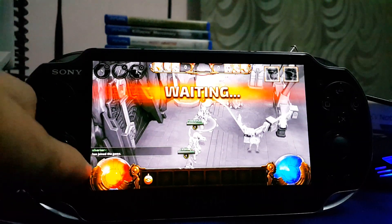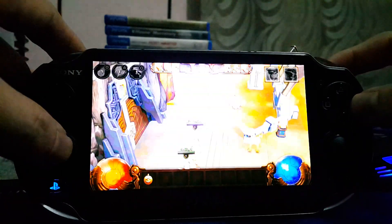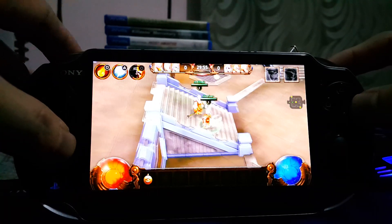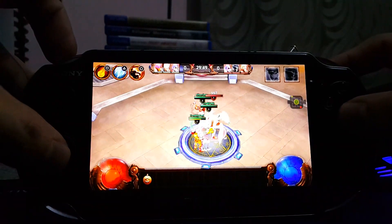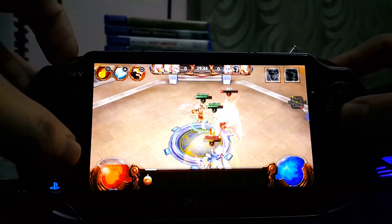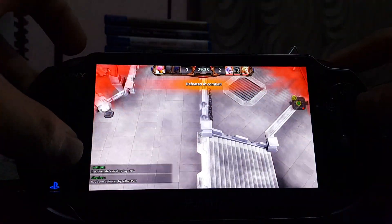As you can see on the left-hand side, I was able to join the game. These other people are also playing with their Vita online. Just a short gameplay — we have two towers here, and this is a 3 vs 3 game. The red ones are the enemies, and I got killed.